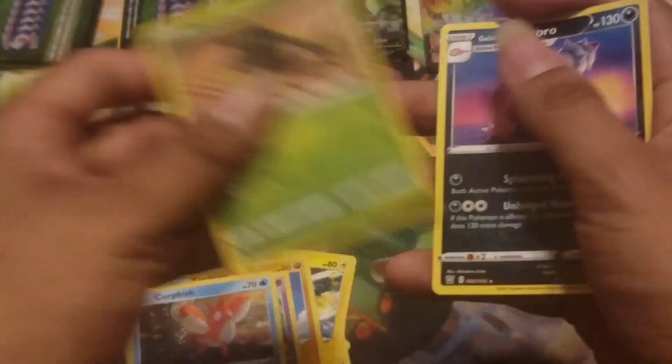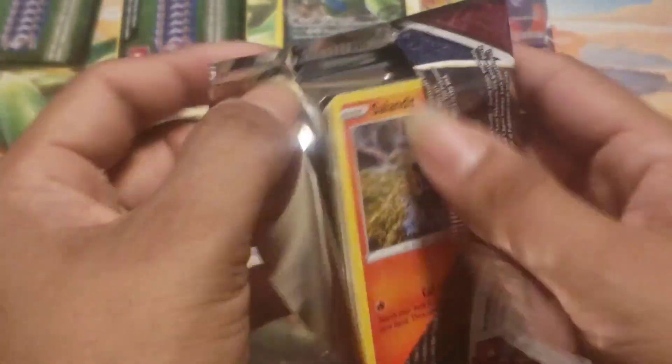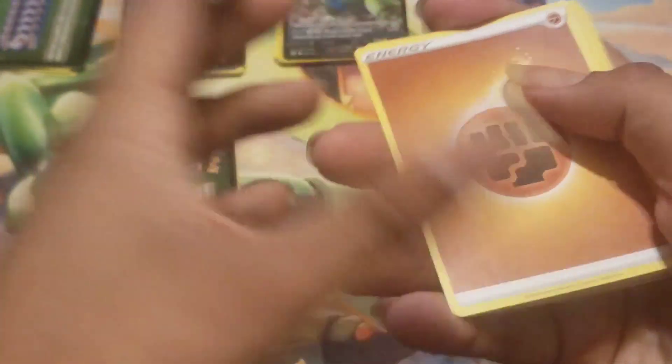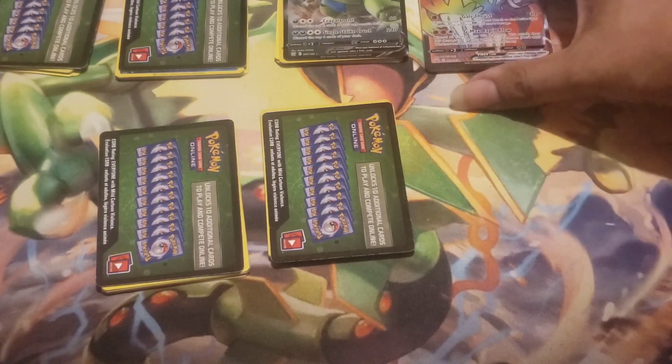With how the English Scarlet Violet set is turning out — which I will be getting some packs of sooner rather than later — it's not turning out that great in comparison to the Japanese ones. The highest priced card right now in the Scarlet Violet set is Miriam the secret rare alt art, but it's only going for $76 on the market, compared to around a thousand dollars for the Japanese version. I'm probably going to keep going for Japanese cards — it's just kind of sad.